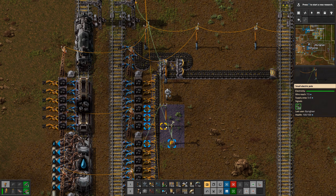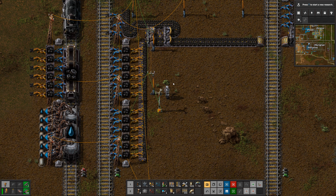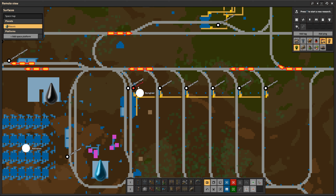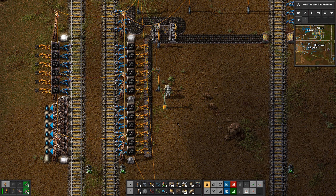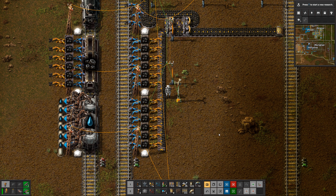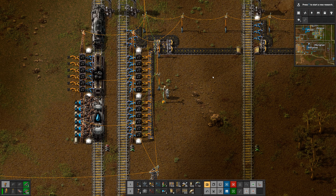We have five refill points here and another five further up, so trains at the bottom and top of the factory always have somewhere close to go. Of course, these stations need fuel, and there's a belt of coal coming in from the left. There's also a different station called 'train fuel' — and you can see it's blinking red because we've used a circuit network to check against a certain condition, indicated by the green line moving around.